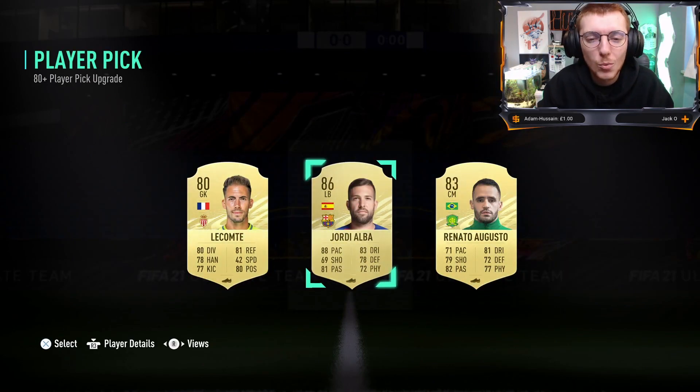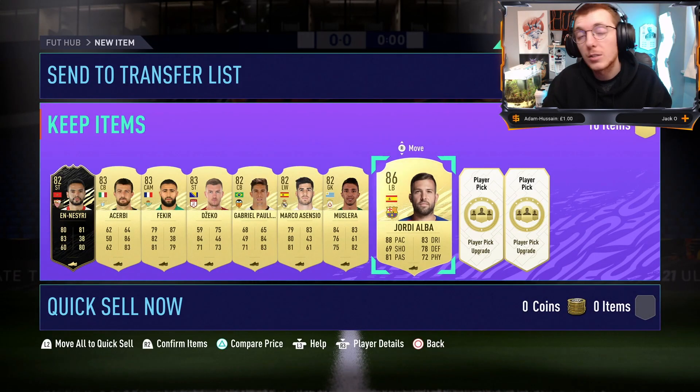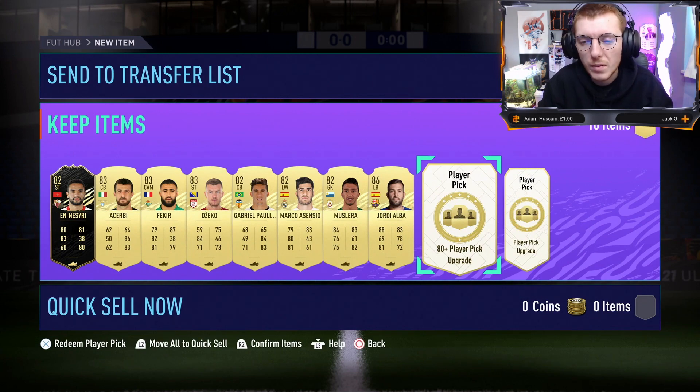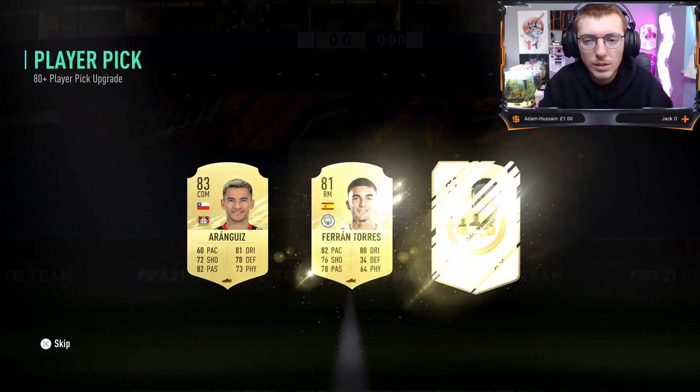There we go - we do actually get a walkout! We get Jordi Alba - I will take that, very very happy indeed. Obviously nothing crazy amazing but this club has a lot of fodder from the packs we get to open on this series. An 86 is always going to be good for SBCs. I'd like to try and do McTominay on this account possibly, and maybe Jordi Alba could help with that.